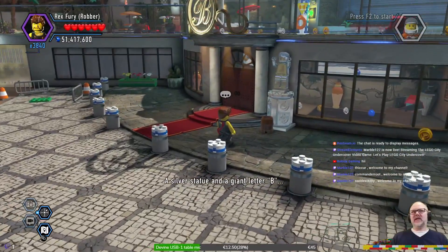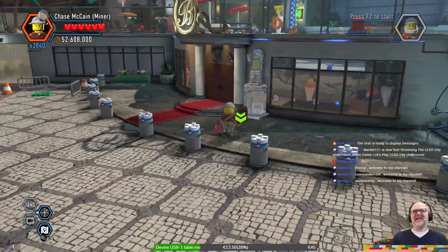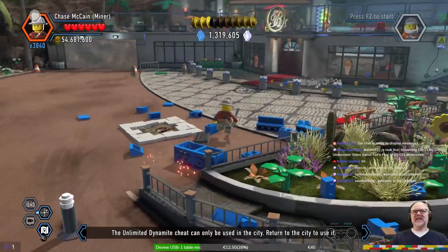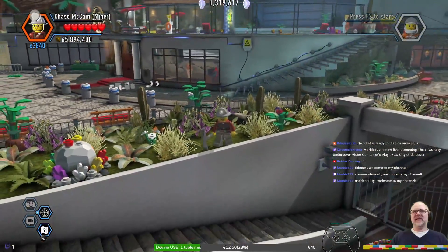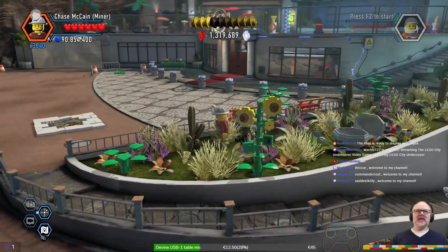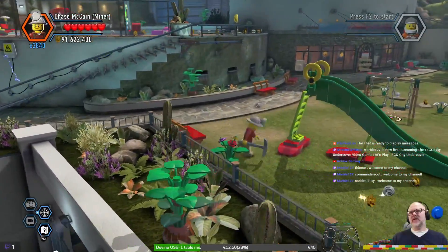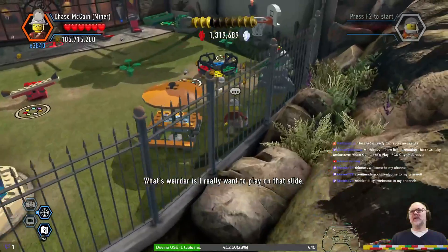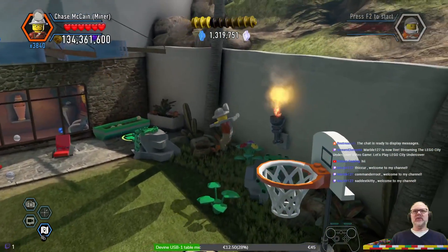A silver statue and a giant letter B — subtle and classy, Blackwell. Now I need a key. It's like he paid Frank to do his wiring. And one of three of those boulders. I think they might be around here somewhere. Playground? That's just weird. What's weirder is I really want to play on that slide. Two boulders — maybe I missed a boulder last time around.